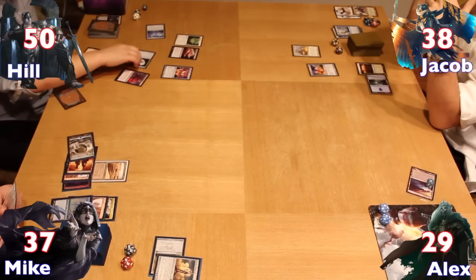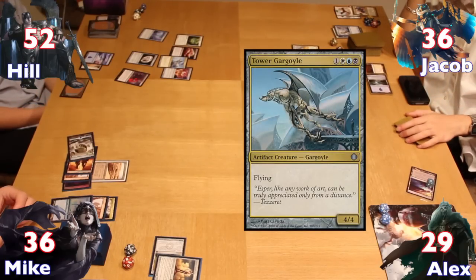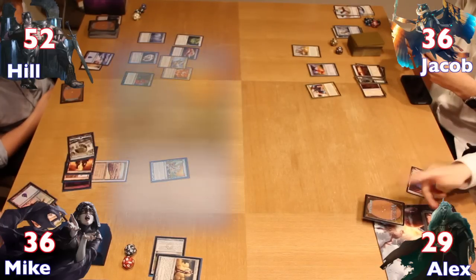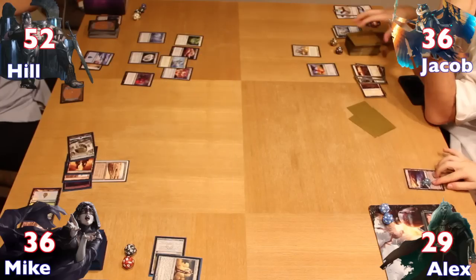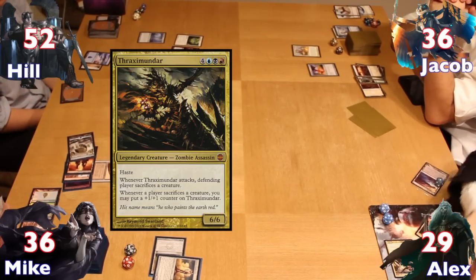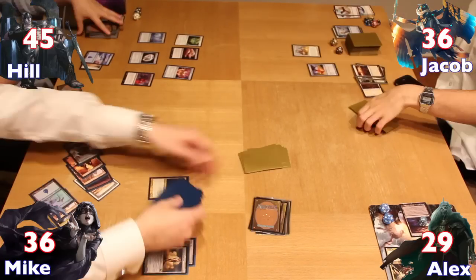Gaining more life from Oloro and his Talisman, Hale made Jacob take 2 and Mike take 1 from his Sanguine Bond. He drew, put down a Swamp, cast a Tower Gargoyle, and ended his turn. Jacob drew and thought for a while before putting down a basic Plains and mistakenly attempting to recast Derevi as a spell, allowing Mike to hinder him — an action not possible if Derevi had simply been put into play for 4 mana. Alex dropped a Throximander, attacked Hale, forced a sacrifice of the Gargoyle, and dealt 7 total damage. Mike attempted again to cast Jeleva — this time no one countered her, and Mike exiled a couple dozen cards for her attacking ability.